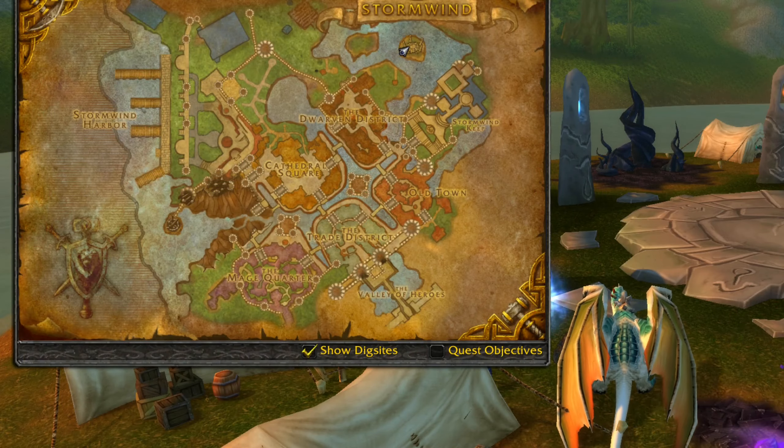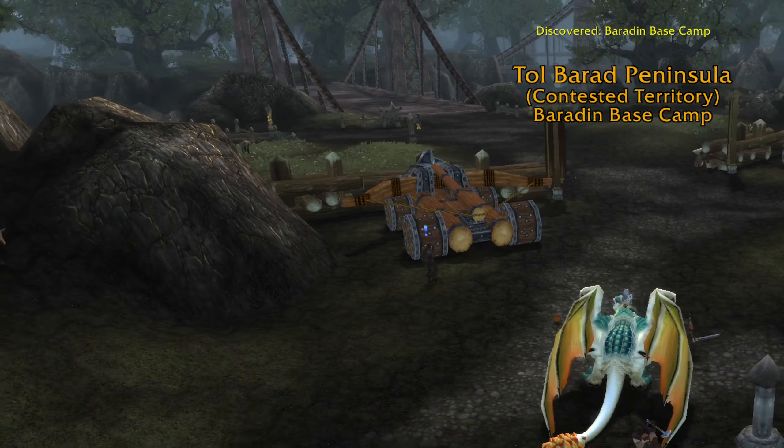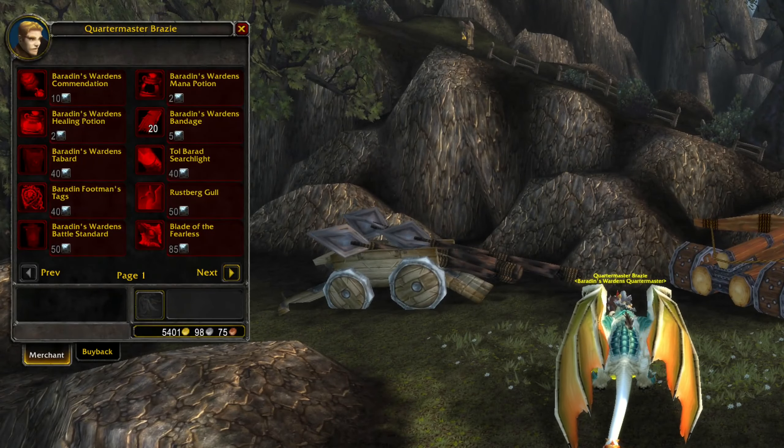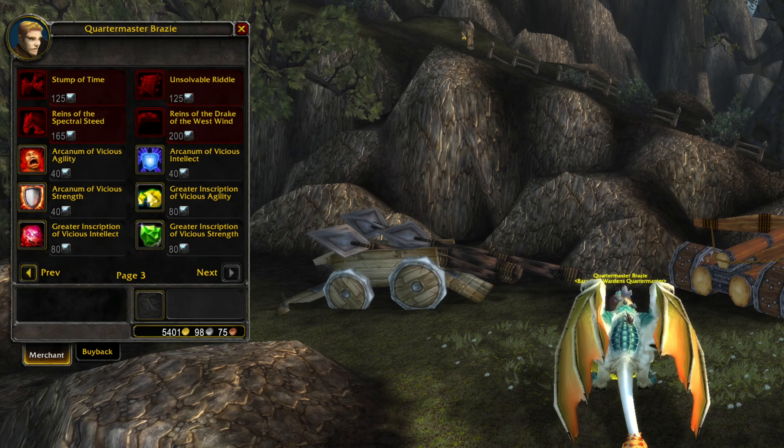As an Alliance player, head to Stormwind City where you will also find the same portal, but this time it will take you to another location in the zone where you will get reputation with the faction Baradin's Wardens.